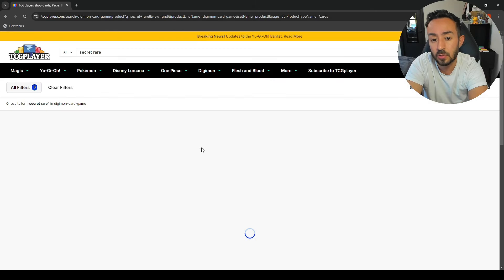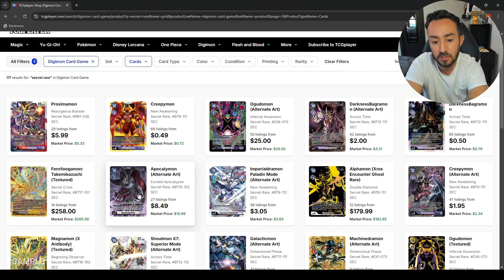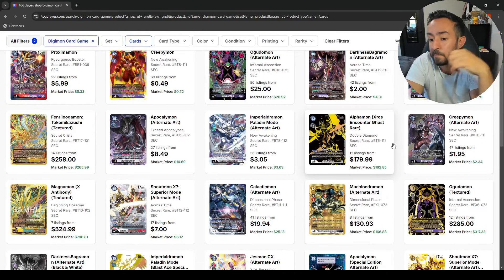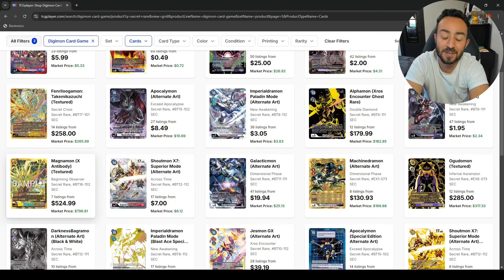Now going to the last page. CreepyMon good pizza — Apocalymon, not bad if you want to get it, less than 10 bucks and you only need one because it's restricted to one anyway. The OguDaMon altar — if you feel like spending money on a max rare, probably spend about 100 bucks or a little more for it. GalacticMon altar is 20 bucks.